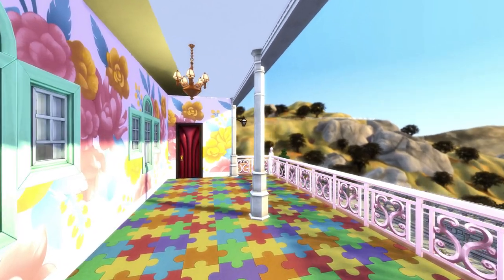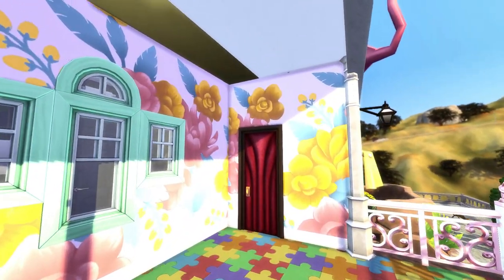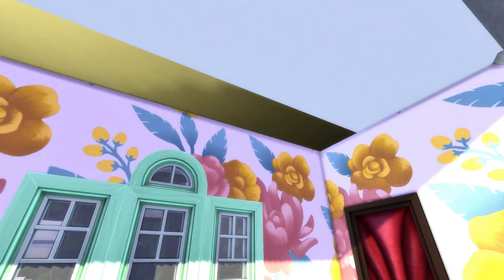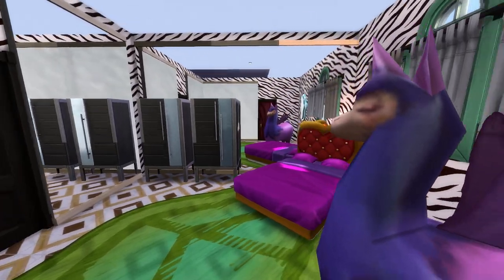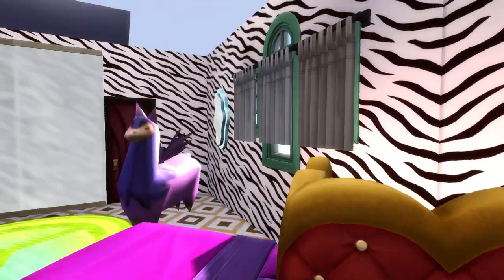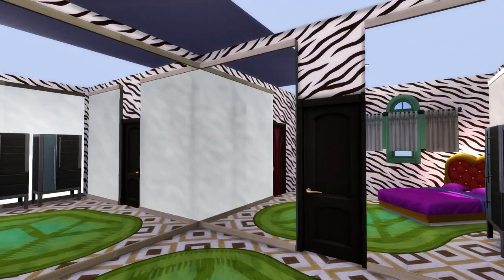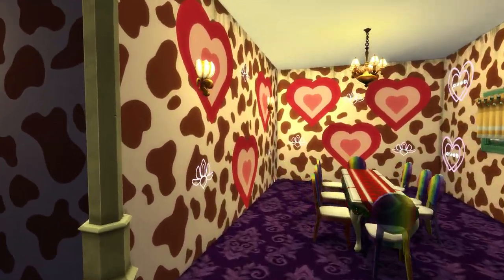Through this door is the beautiful balcony. Just look at the puzzle pieces — it's just so gorgeous. And over here we have a guest bedroom with a heart-shaped bed, and the mirrors kind of going through the bed. We have the massive llama — beautiful, beautiful.